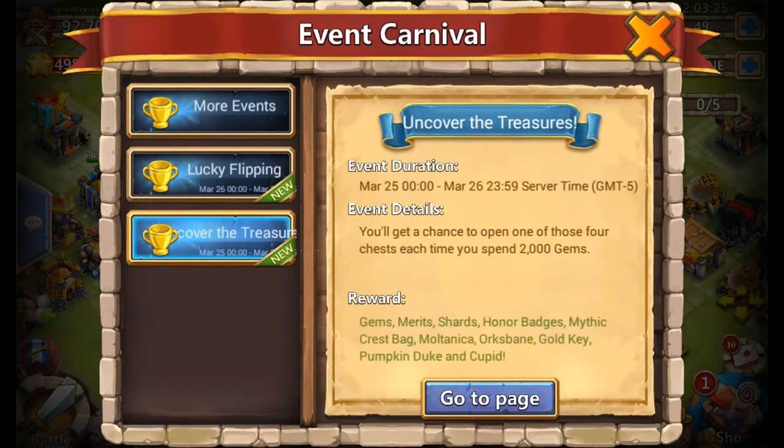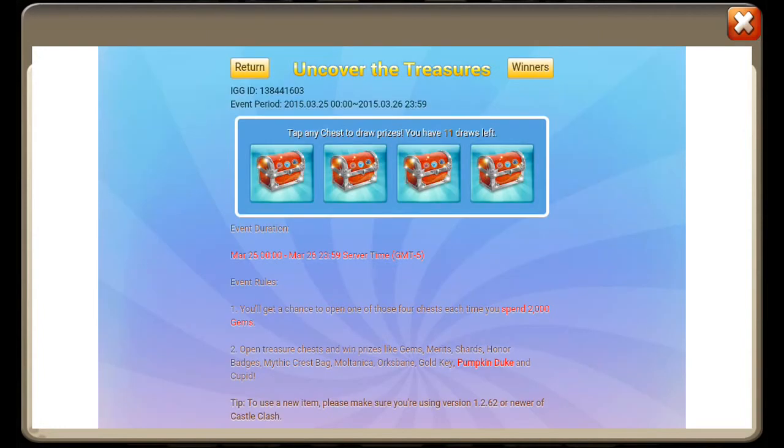The cool thing is they had this event going on at the same time — Uncover the Treasure — where you get a chance to open one of these four chests every time you spend 2,000 gems. Let's see how many we get to open: 11. That's almost as many eggs I got to smash!